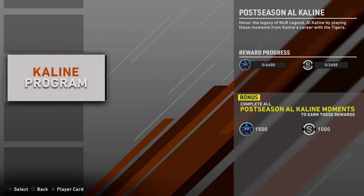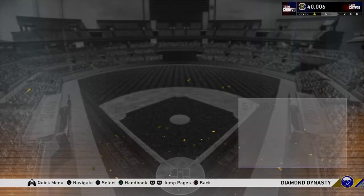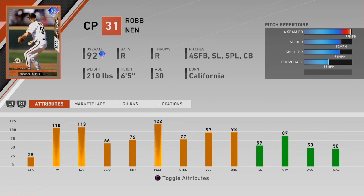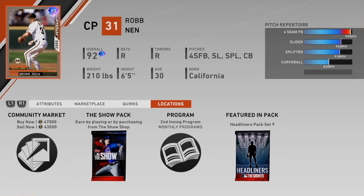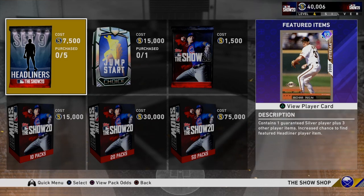The last thing to cover is the new pack — Headliner Set 9 — featuring a 92 overall Rob Nen. It's a reliever card in the headliners rather than the program itself. This card looks nasty: 110 and 113 hits and K's per 9, 97 velocity and 98 break — just disgusting. He's got a nasty splitter and slider around 92-93. He doesn't have the outlier quirk either, but he's a pretty good reliever to have. That's going to do it — if you're watching on Friday or Saturday I'm probably streaming, so click on over to the channel!